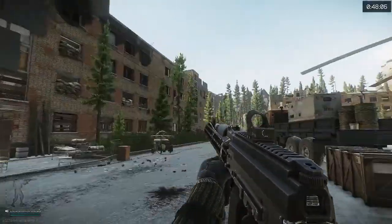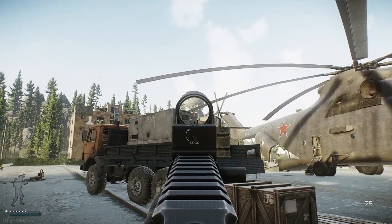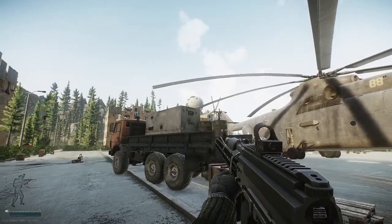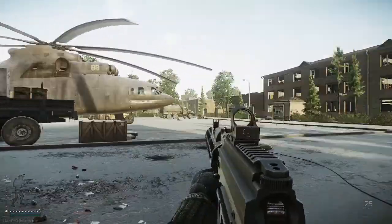So I'm going to go ahead and show you guys how to get out using the D2 extract, and then I'm going to pop over to the dome and talk about the loot routes that I like to take. To get to the D2 extract, you're going to want to go to the right of the helicopter in the dorm area.